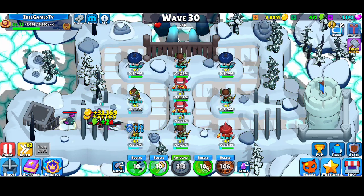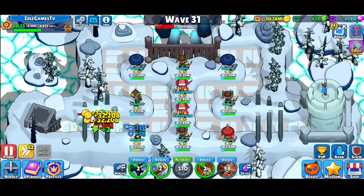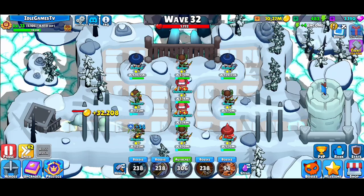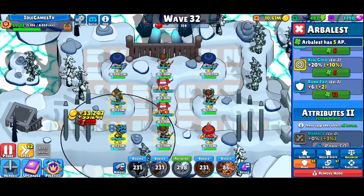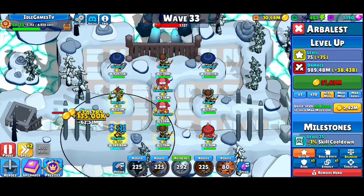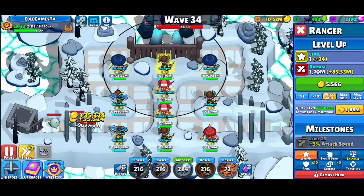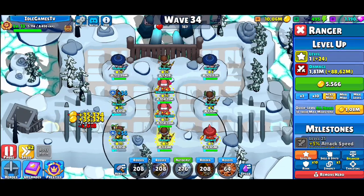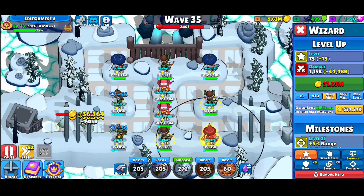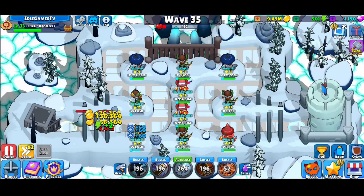The core gameplay loop is: reset your game progress, do the proper upgrades, then do it again and again. Come over here, hit level up, do the upgrades, then move to the next hero. You do need to leave your phone on to make progress, but the good part is you'll still get idle rewards if you go offline, which is decent.